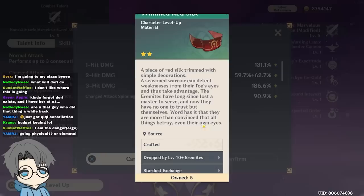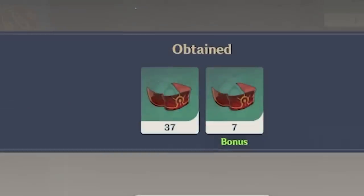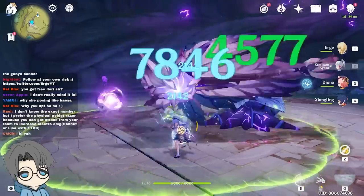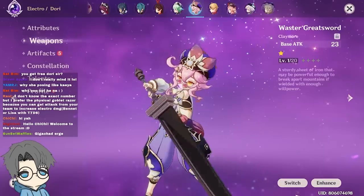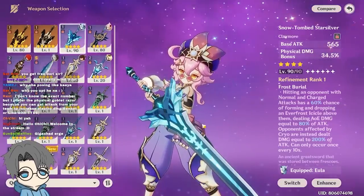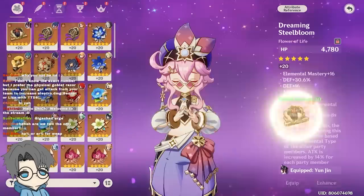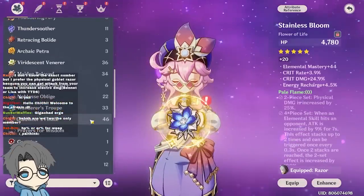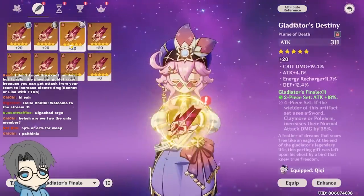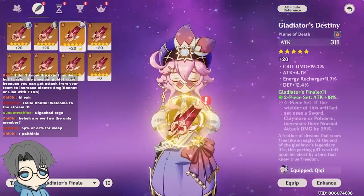Just a couple of these — we'll craft those later. We'll give her the only physical Claymore I have, which is the Snowtomb Star Silver. It's an okay Claymore for a physical build. For artifacts, I'll try the four-piece Glad set first, and then we'll try to do a full physical build later on so we could see high damage from her spinning move.